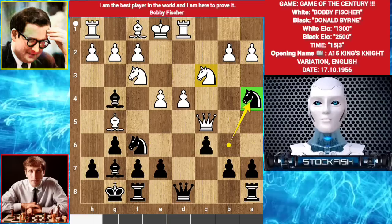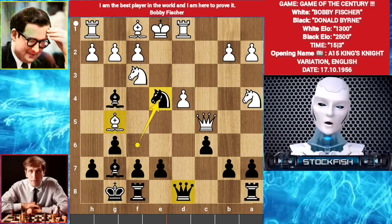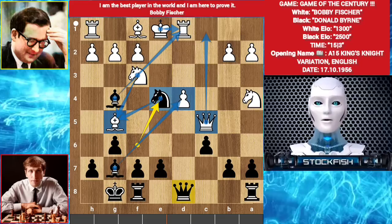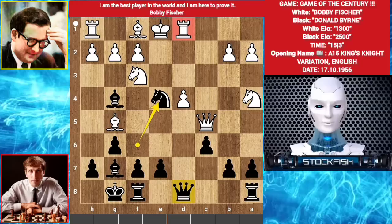Because he can't take the knight, let me show the variation. Then knight takes e4 - it's a minus 4 position. Because if queen moves away to anywhere, knight takes bishop. King takes bishop. White will lose this pawn and the king's position is very cramped. White will lose the game because it's minus 6.